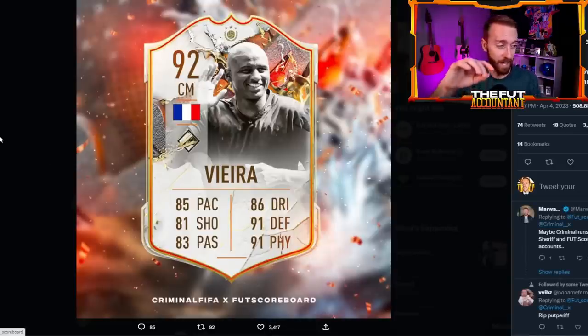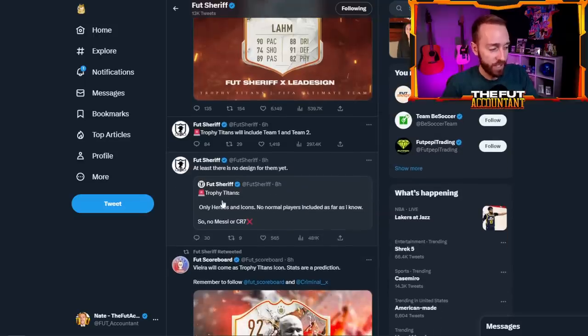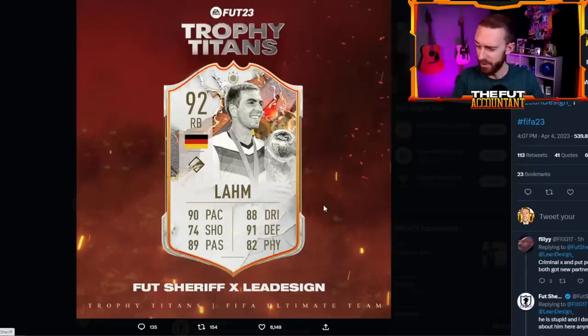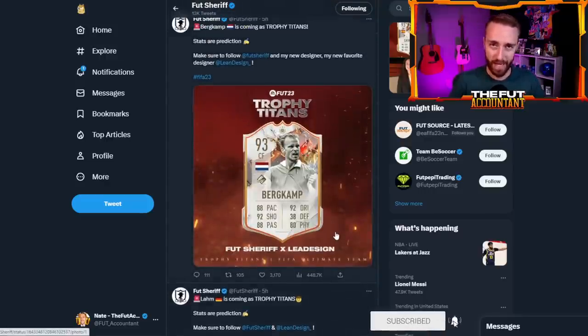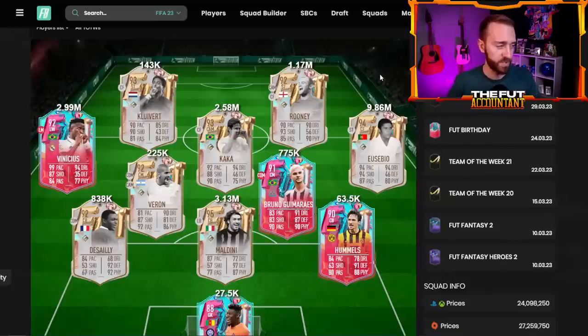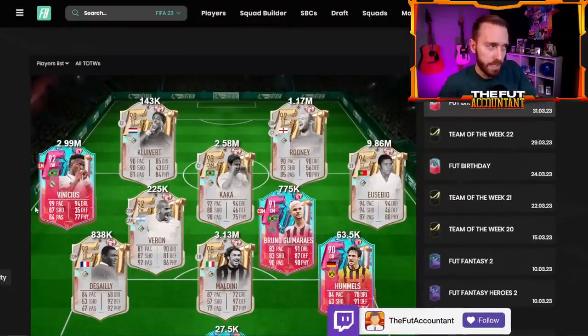Patrick Vieira is getting a card as well. We've got a World Cup version of Vieira that so many people have, and we're going to get this new version too. It seems like these might be in packs — I don't think this is an SBC or objective-based promo. If they're putting in these big name players for heroes and icons, it feels like they are going to be in packs. Sheriff said it is only heroes and only icons — no normal players added as far as he knows — and that it is a two-week promo. Trophy Titans will include a Team 1 and a Team 2. Philip Long is inside Trophy Titans as an icon, and Bird Camp is another one coming.